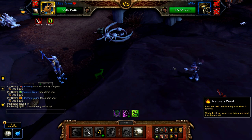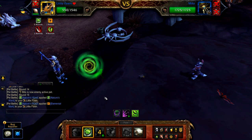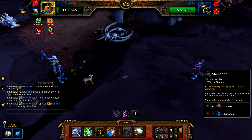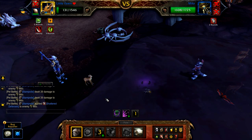Once Teeker is defeated, Milo enters. Cast nature's ward, followed by stampede. If still alive after stampede is finished, cast headbutt.